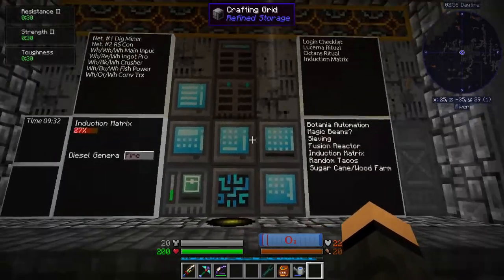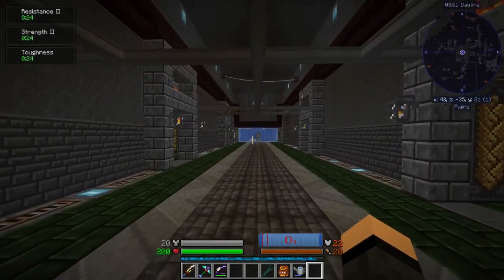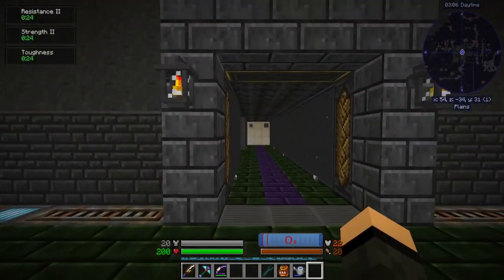So obviously refined storage, Reborn Storage, and RS Add-ons — or Refined Storage Add-ons — which gives you the wireless grid you can bring up.